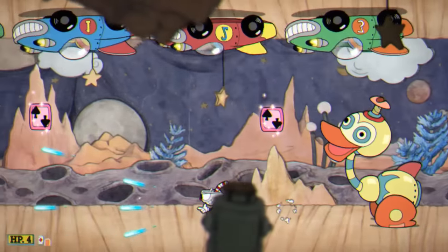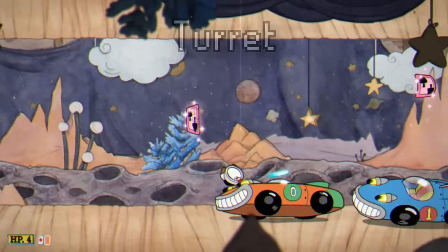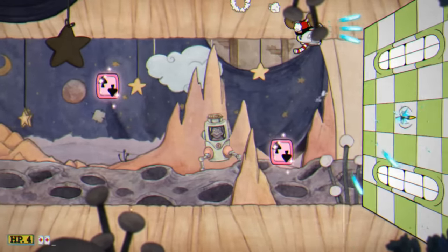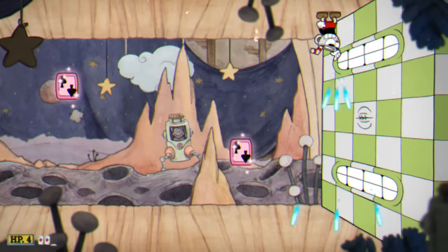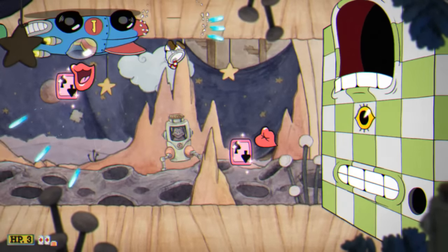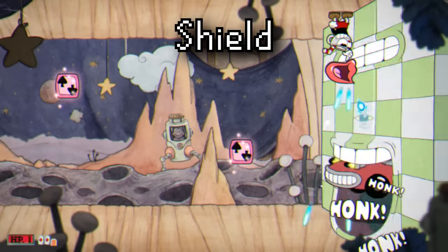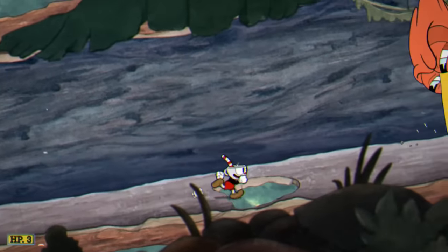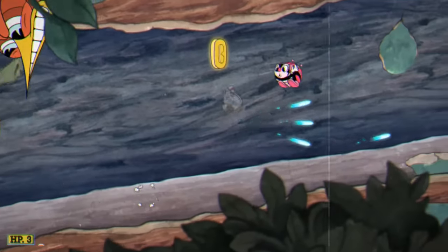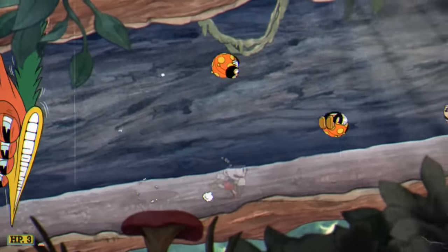Next up are some unused charms. The first is referred to as Turret — not much is known about it, but based on its name it would probably spawn an independent object to assist the player in shooting enemies. The other unused charm is Shield, which would grant the player invincibility from falling into pits and extend invincibility frames after recovery. Strangely, even though this charm is unused, the developers actually nerfed it in one of the game's patches.